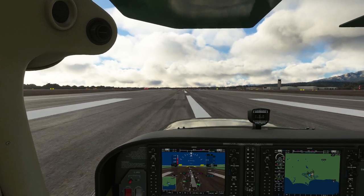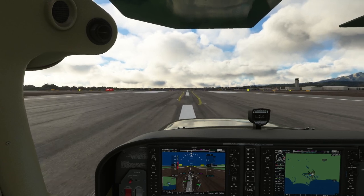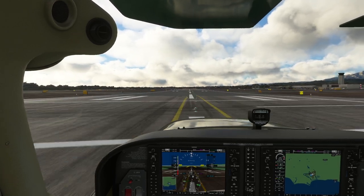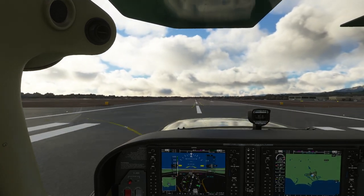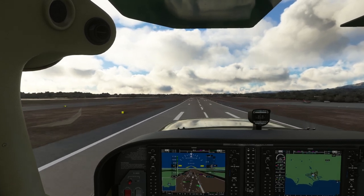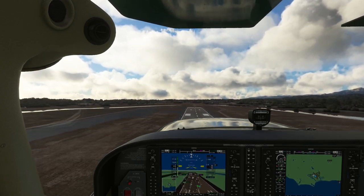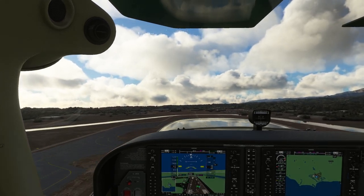Holding a small amount of right rudder as the engine increases. Holding the centerline — coming through 40 knots, 50 knots, 60 knots — the airplane's trying to get airborne on its own, so we rotate gently and we're up. We'll smoothly climb away on maximum throttle and raise the flaps.